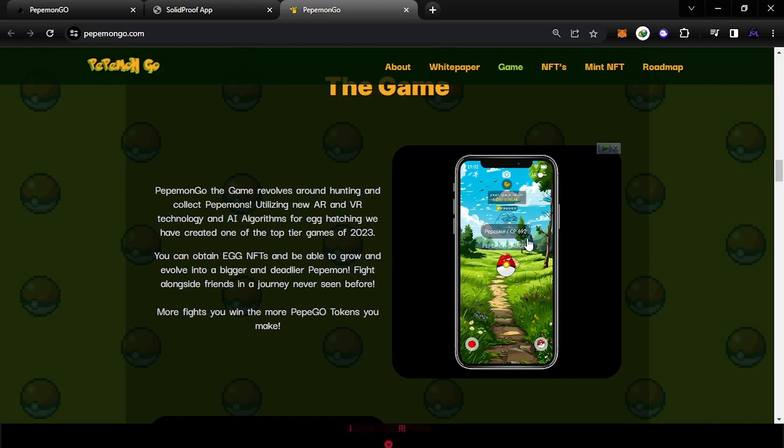As you can see, the game uses AR and VR, which is great. It also uses an AI algorithm for egg hatching, which I think is cool. You have the ability to hatch the egg and grow it to become a stronger PipiMon. As you can see here, this is proof of earning — the more fights you win, the more PEPEGO tokens you make.